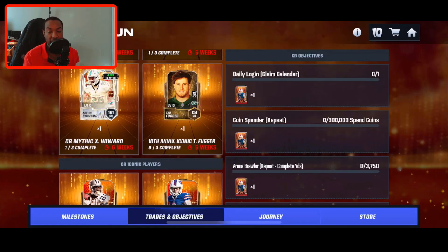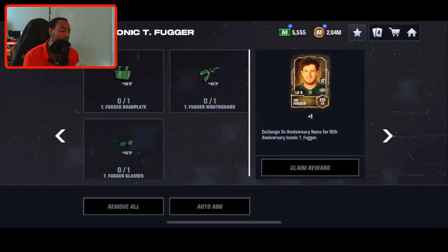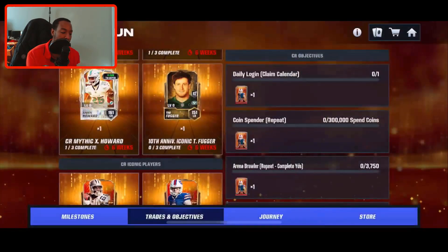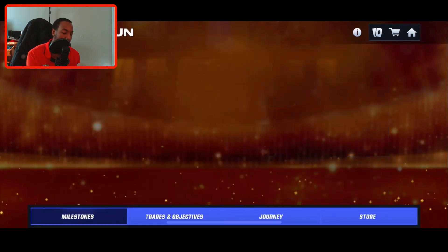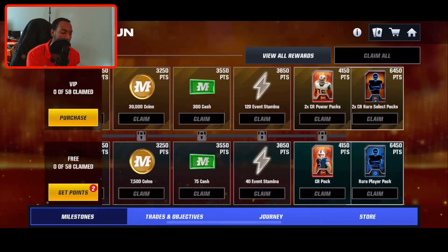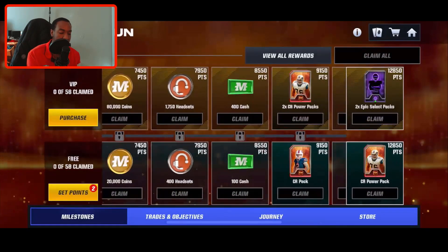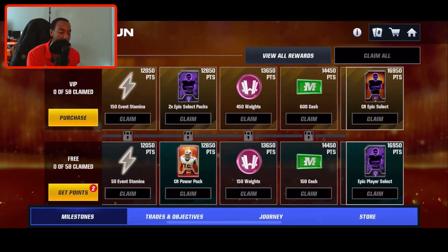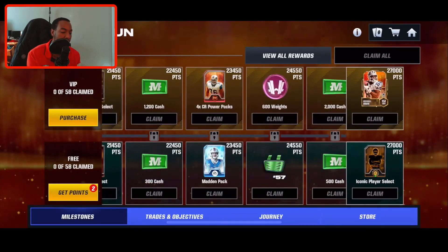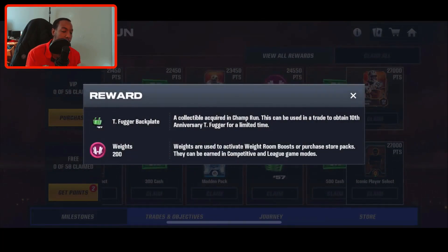We ended up getting a new 10th Anniversary player. You have to get the back plate, the mouth guard, and the glasses in order to grab this Tim Fugger no money spent — he is a 151 overall linebacker. I like the card art right here, 10th Anniversary, so let me know in the comments down below if you guys are going for him. You're always able to get the items no money spent if you're grinding every single day, so every time you log on to Madden Mobile, focus on your daily objectives and get those out of the way first.